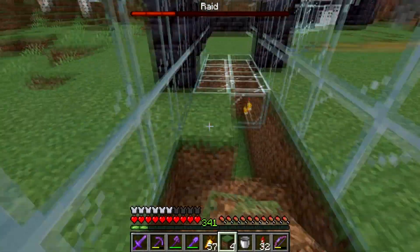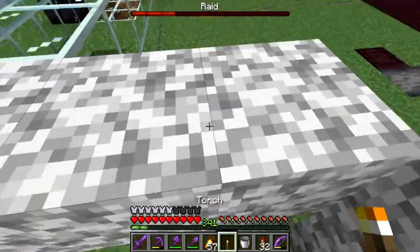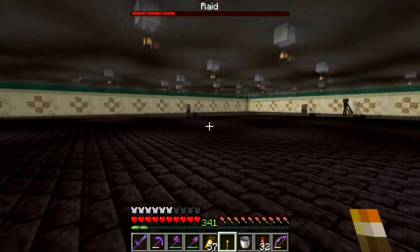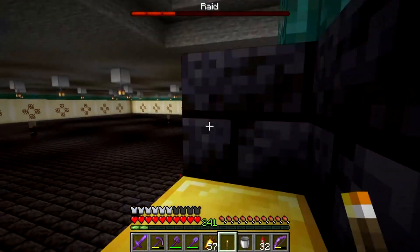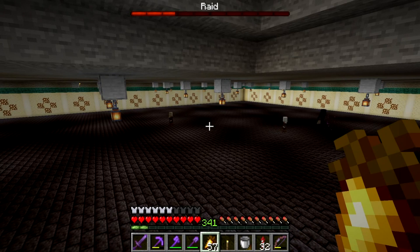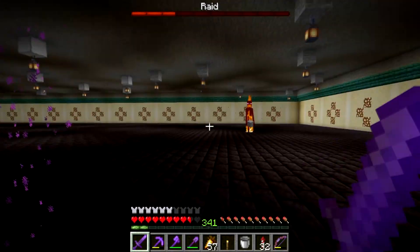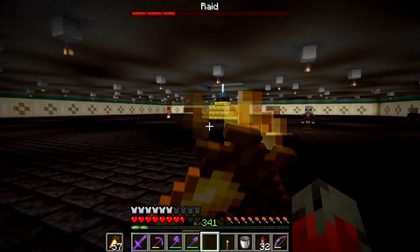Done. So now if I jump down there, we should have them all down there — there should be six. And there are... none. Okay, there's one, two. So some did die. They ALL died, apart from two. But they do have AI — that's good to know. They do have AI on slabs so they're not just going to sit there and not move. But literally every single one of them died.